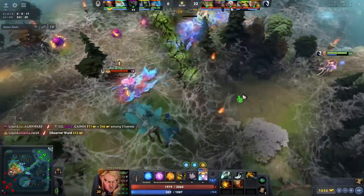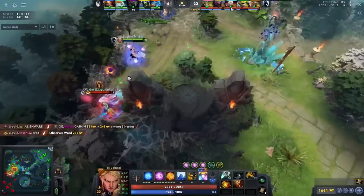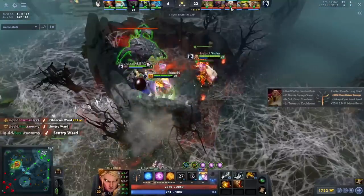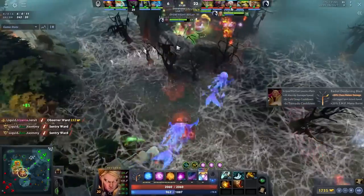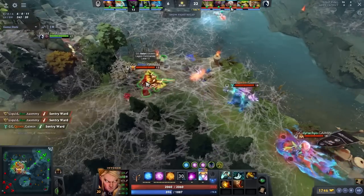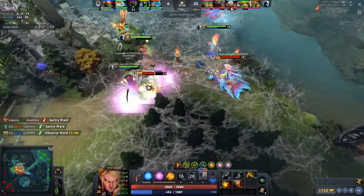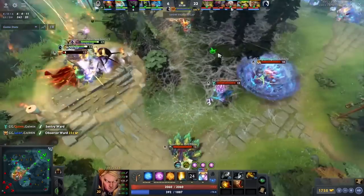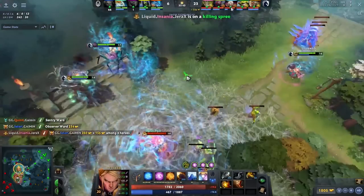It's brutal playing into this guy — he's just too fast. He hexes the Naga and throws an Ice Wall to chase, but doesn't get her, so they back off and look for Roshan. This is basically where the game ends. Gaming Gladiators are demoralized; their Legion Commander has bought back, but she gets jumped and dies, and that's essentially the end of the game.